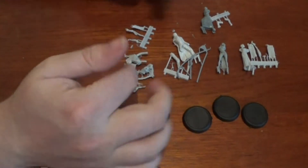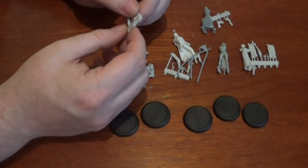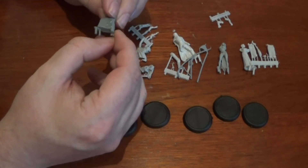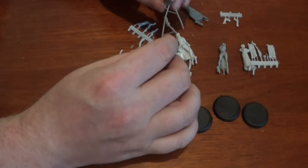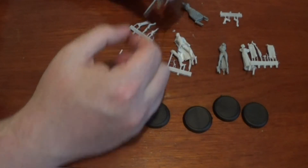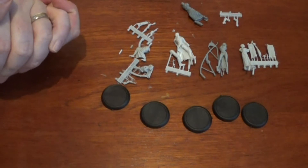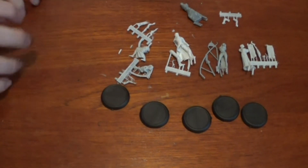As with all resin, what I'm going to do is clip them off the sprues, soak them in some soapy water just to wash off any leftover liquids or parts of the mold release, cut off all these little non-essential parts — all this extra stuff, which is nowhere near the same amount you get on like Fallout stuff — and then I'm going to bend anything back into shape using hot water. What I also might do off-camera is some filling of the bases to get the cobblestone effect ready, so when we come back we're ready just to put this together.